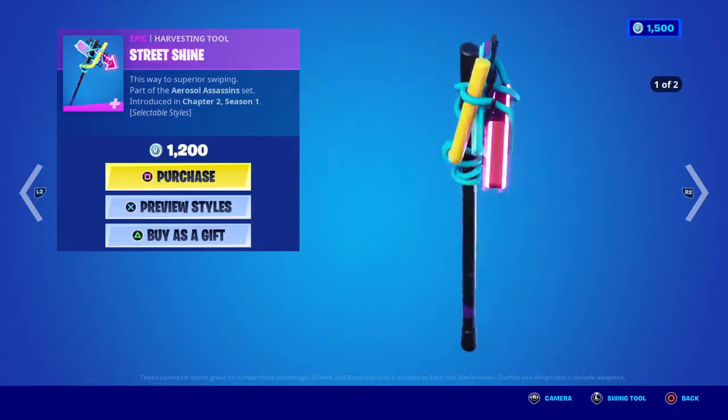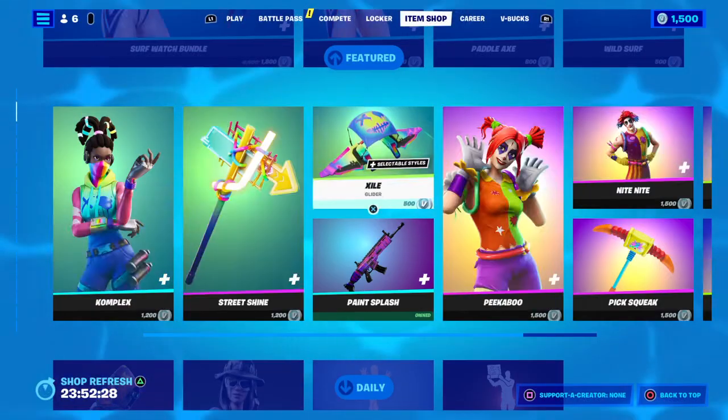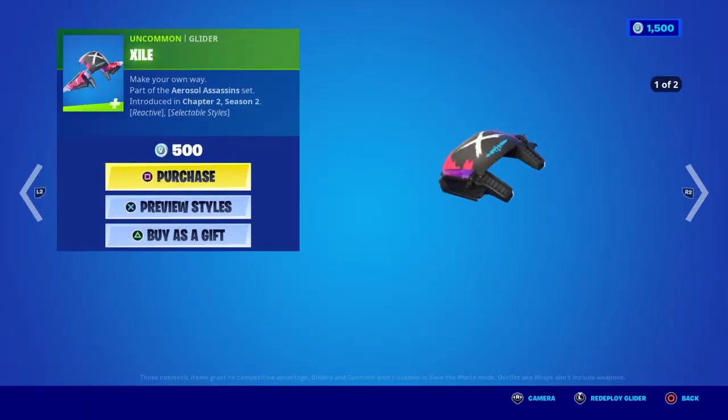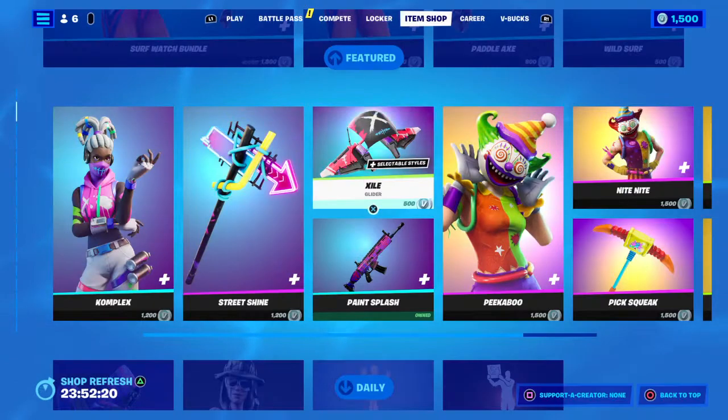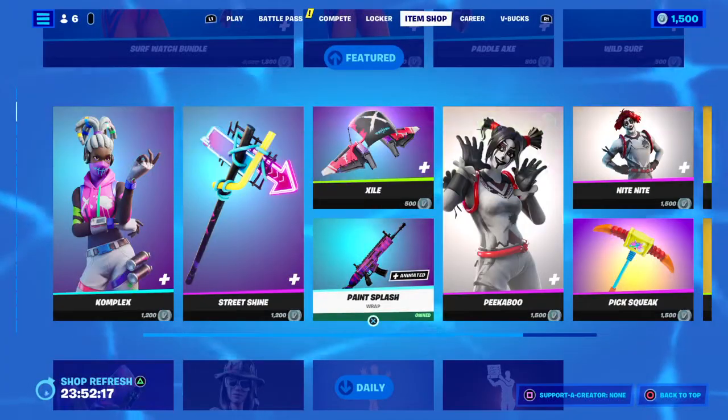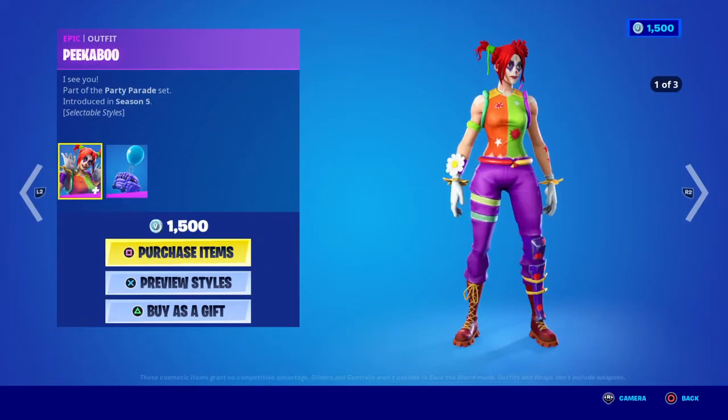Complex is back. Street Shine harvest tool is 12. Exile glider is five. Paint Splash wrap is five.